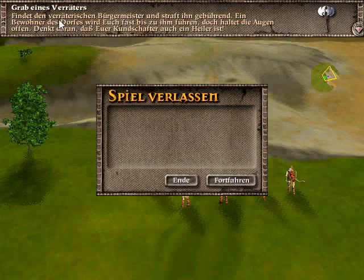Our mission is to find the town major and penalize him, because he is a traitor. A peasant will lead you, but be careful — remember your journeyman is a healer too.